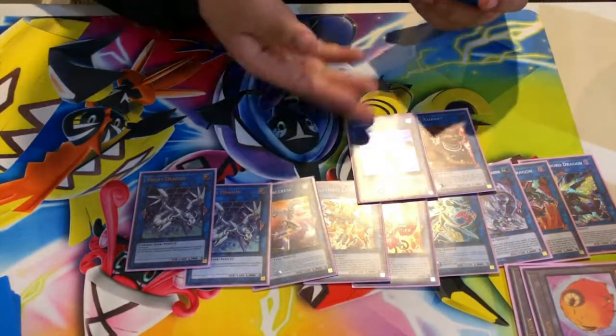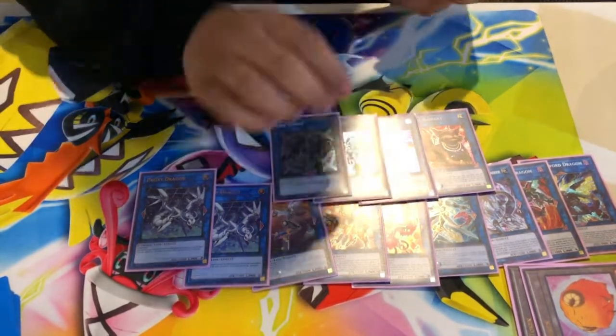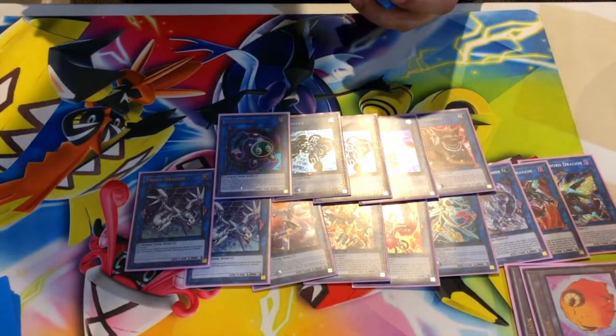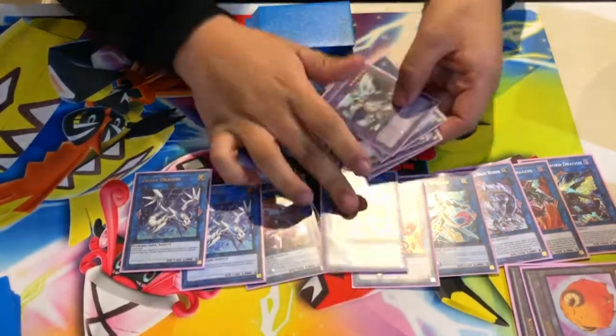Underclock, in case I had to get over something I couldn't get over — didn't use it though. Link Spider, utility card. Link Karibo, didn't really use it but it came in clutch a little bit. And Sarath Knight, the one-of. I wanted another but couldn't find one. Not a single Rank 4 in sight. That is so insane.